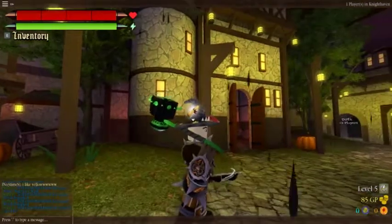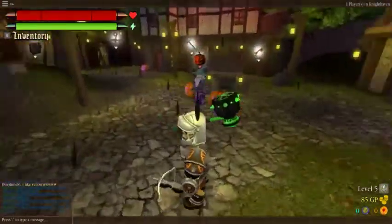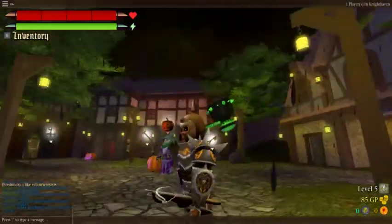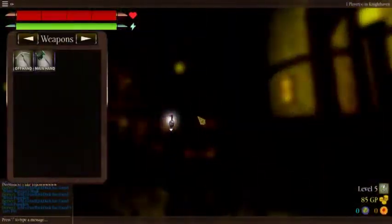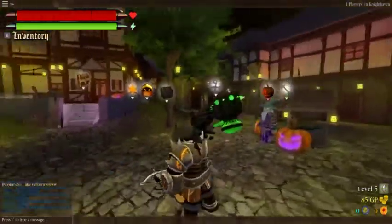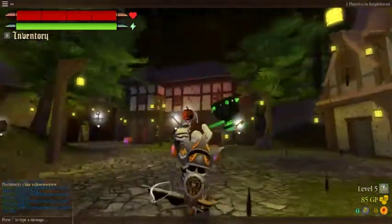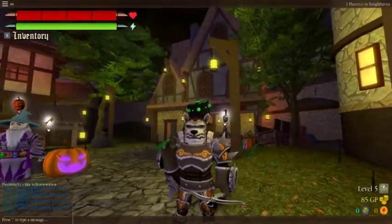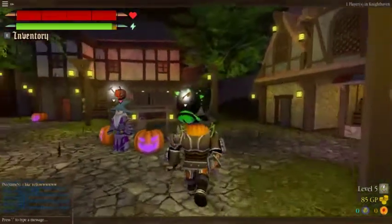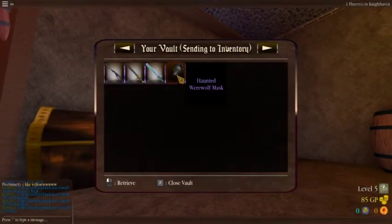The scary hat — now look at my beautiful face. The skeleton mask. The thrall mask. The werewolf mask. The white warrior's mask. And finally, we have the witch's pumpkin. Now it's time to go look at the haunted werewolf mask.